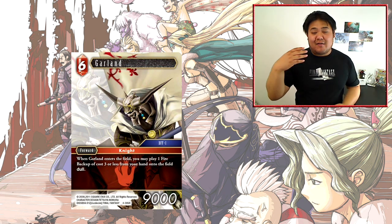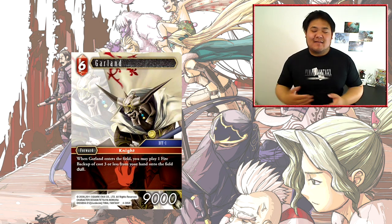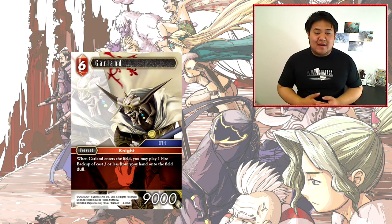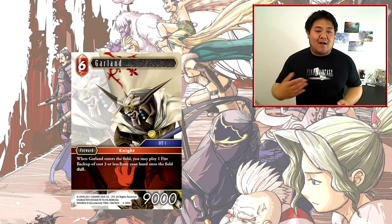Garland is a little bit stronger at 9000, but being limited to playing only a Fire backup of cost 3 or less is really limiting. If this card said 'play a Fire character of cost 3 or less' that would open up a lot more options. It's not even like Geese, who was a 5-cost 8000 with a draw-two discard-two. This is just 6-cost 9000 and you get a Fire backup. There are quite a few 3-cost Fire backups that are pretty good — like Blackwald and Leblanc — but the payoff is too narrow, limiting this card's Constructed playability.